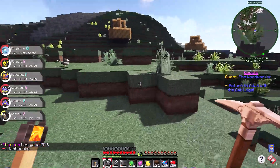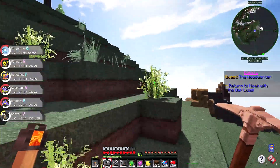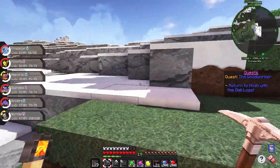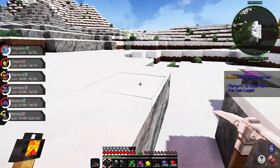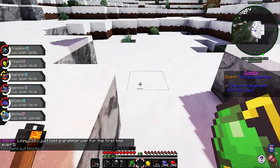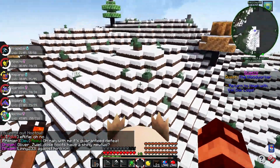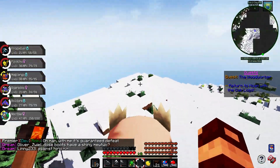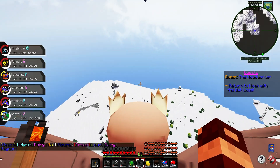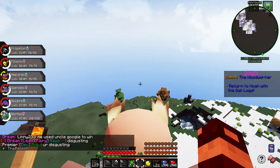Oh, are we back in an Extreme Hills biome? Starly! Hello there, Starly. Yep, we're back in Extreme Hills. Flying on our Noctowl. I wanna see if I can fly home — it's a long distance. Who knows, I might run into something cool along the way. If I run into a legendary, definitely catching it.